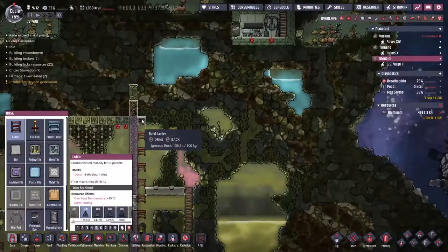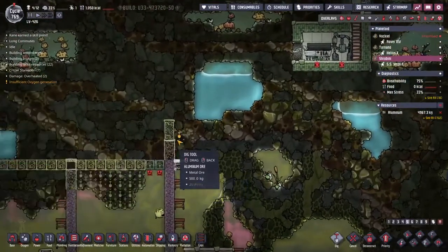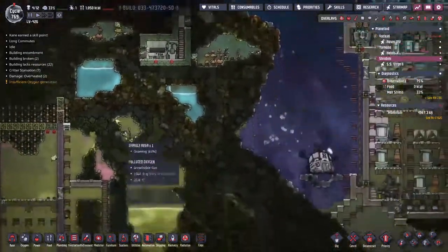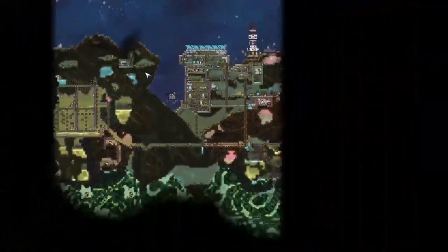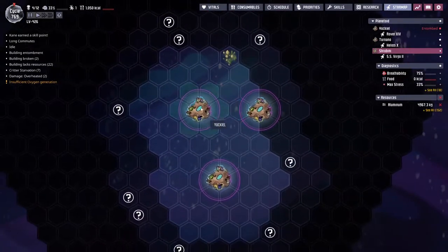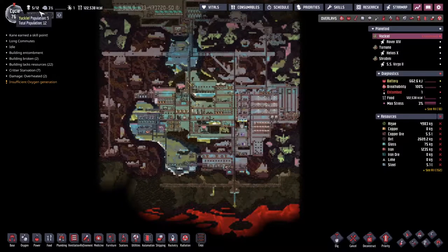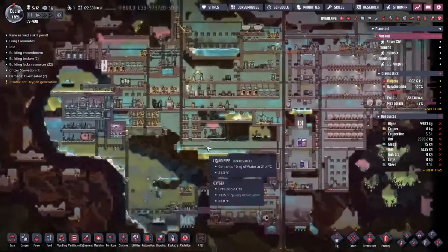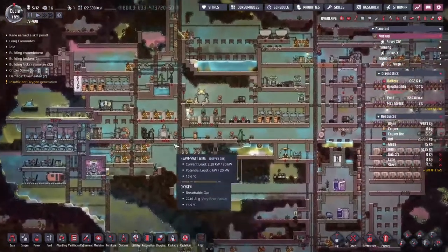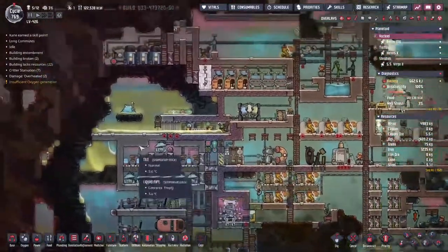Hey guys, welcome back to Oxygen Not Included, Clay's amazing space colony simulator. My name is Twitchy and we are on the LV426, a small collection of asteroids out there in the cosmos. We have a small collection of duplicants, 12 of them in total spread across the rock, and we're trying to take them into the future in the most comfortable way possible, but we have a few problems.